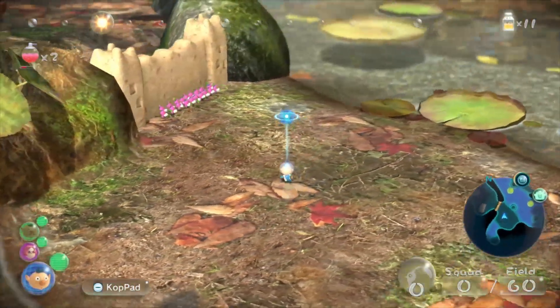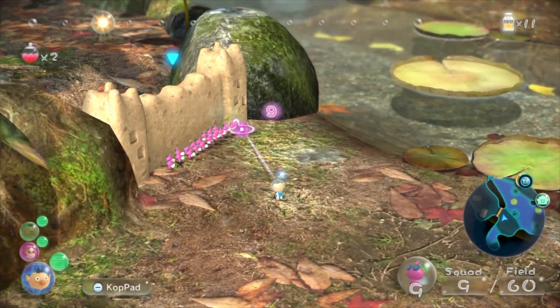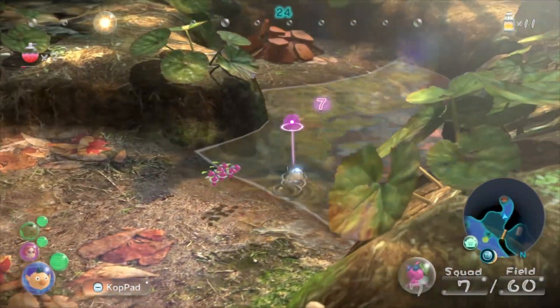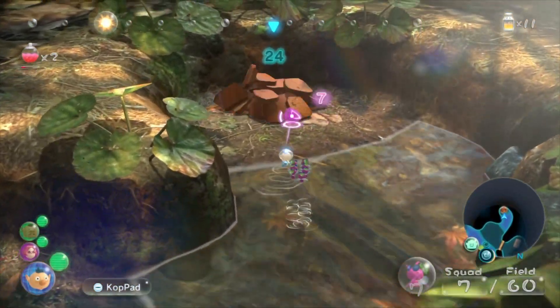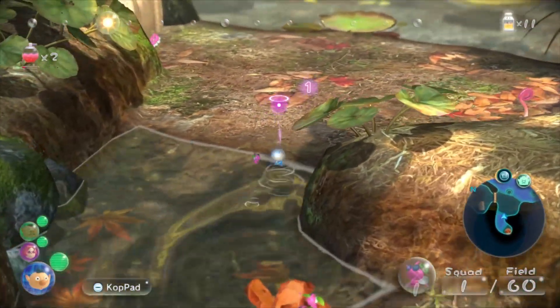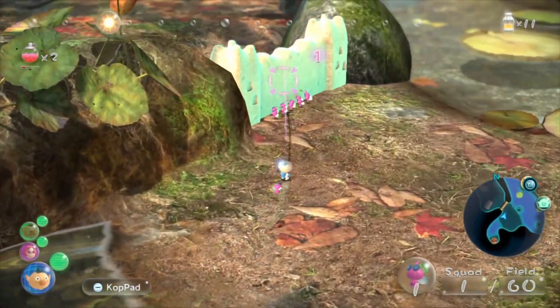I looked up its name because I was so certain I just wasn't going to remember it. What a name. Nectarous Dandalfly. It's like the Honeywisps but it gives multiple nectar, and obviously you want to use yellows or wings. You can get back on the wall. Might take a while to finish this, but that's fine.